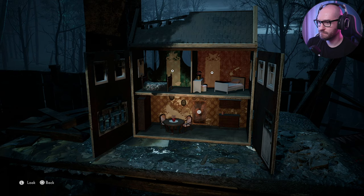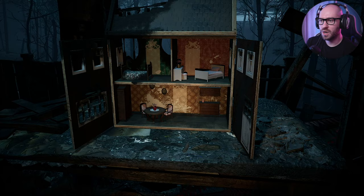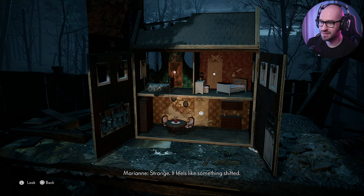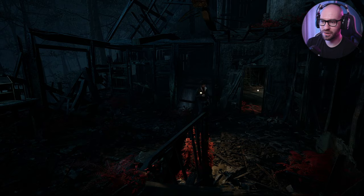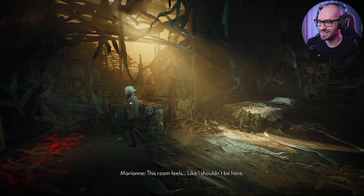It looks like a replica of the actual house. A tiny mirror - this one is a mirror. I wonder - if I place the mirror in here and cross to the other side, I'm actually going to be able... it feels like something shifted. I'm actually going to be able to go to that room by simply going through here. Are you kidding me? That is so epic! I knew it - the doll house, the mirrors, it's all connected!